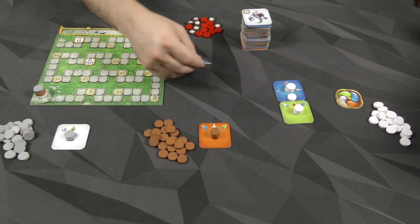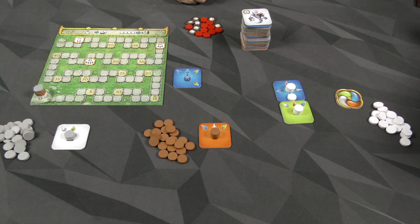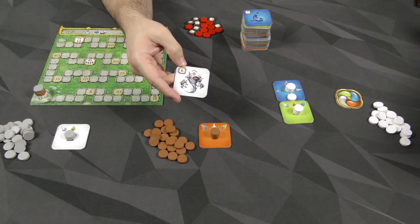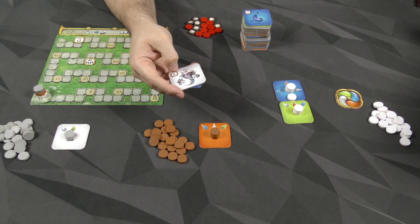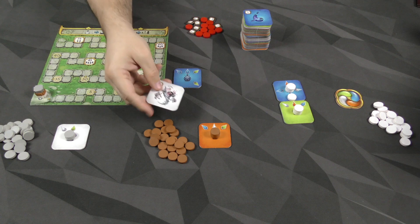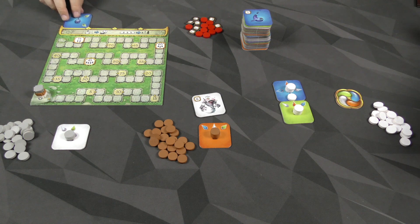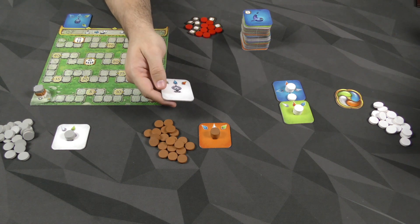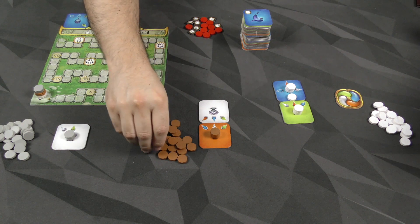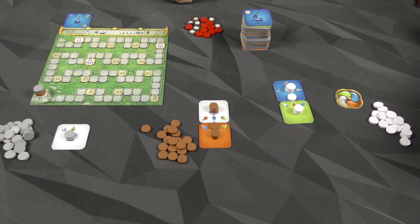When a player passes on the last display tile and draws from the stack, the passed tile goes up to what's called the intermezzo area. The player who drew from the stack flips over their tile and places it. They put three tokens on the tile, and then any satisfied conditions are resolved. We then flip over another five tiles and keep going with the next player.